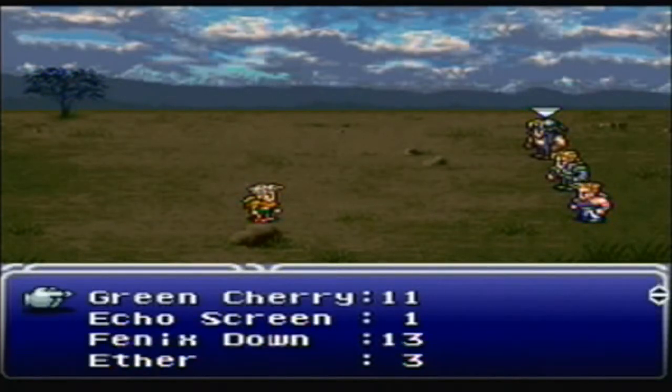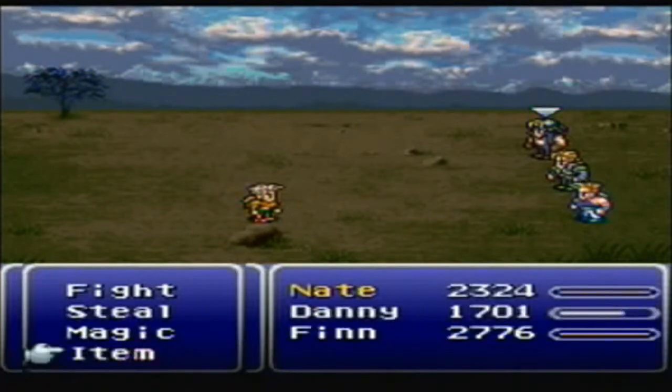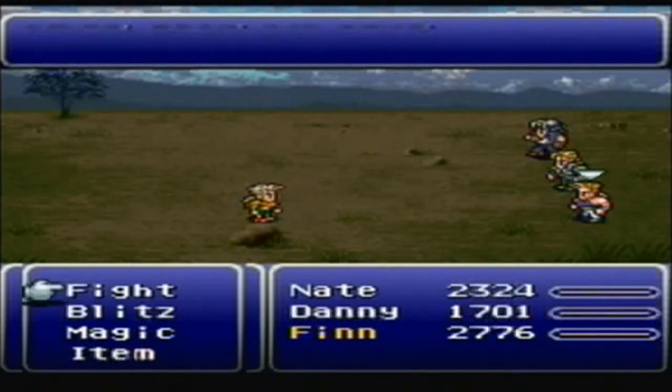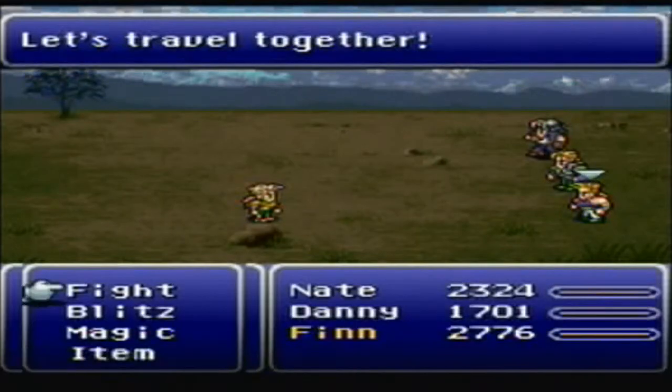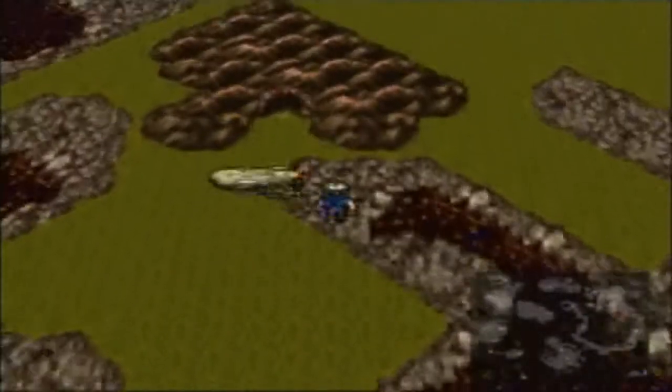You don't have to feed him anything. Just go back outside of the item menu and wait. Don't want to attack him either — especially don't want to attack him. He said something right in time. That's all it takes to get Gogo back.